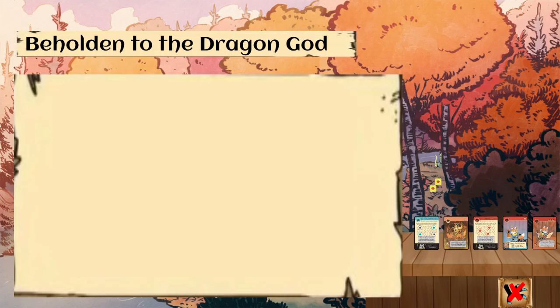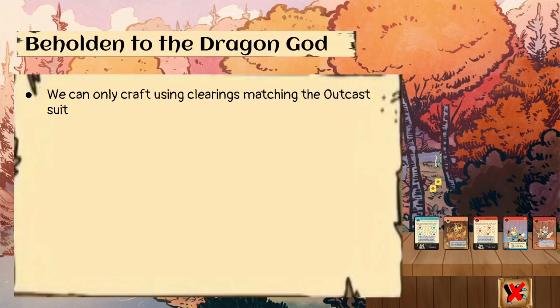We are beholden to the dragon god — meaning we can only craft using clearings matching the outcast suit. So we need to be mindful of which suits we discard when we exceed our hand limit.